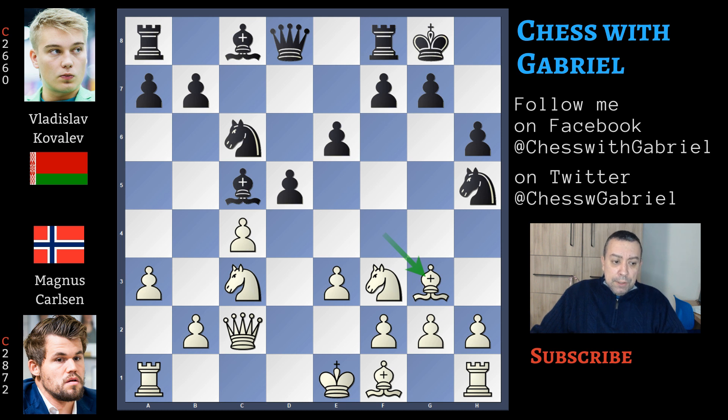Kovalev continues with dxc4 but this is an inaccuracy and the game is now original. Let's go back one move. Knight captures on g3 first, and then d4, is the line to play.